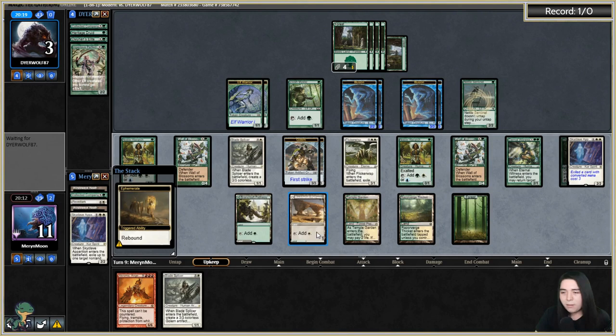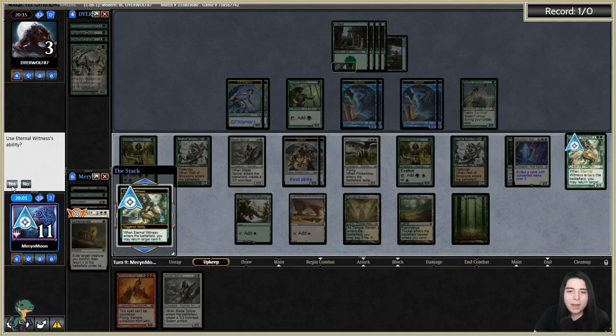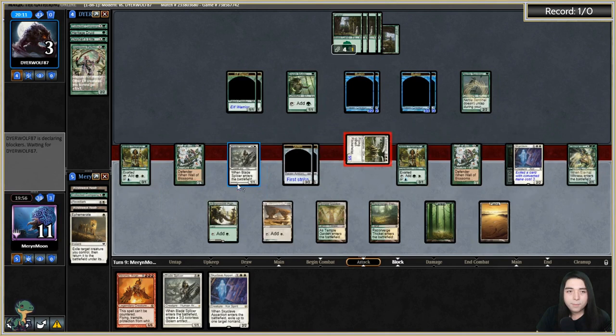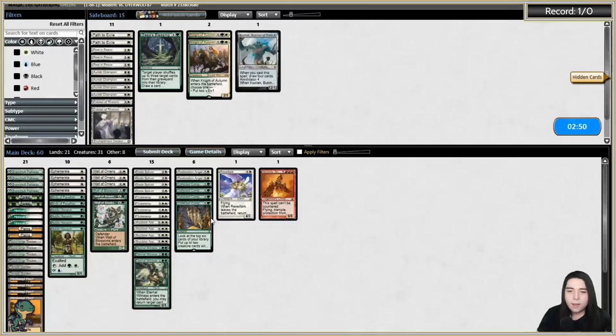Ephemerate and blink E-Wit again — get back our Skyclave. Attack with Flickerwisp, they're empty-handed. Revelark — not a very good card honestly. It reads well but doesn't play well. It could have been amazing if I'd let my Skyclaves die, let the Rev die, get back both Skyclaves, eat both their lords, then blink both Skyclaves again. That would have been so good.